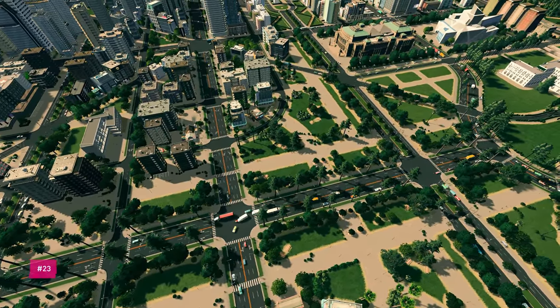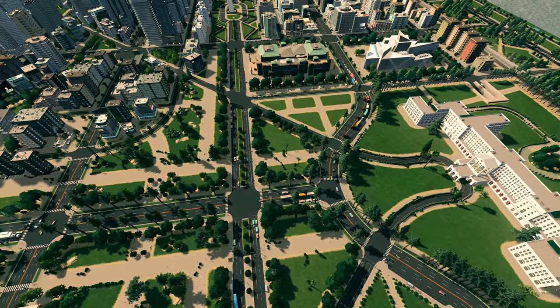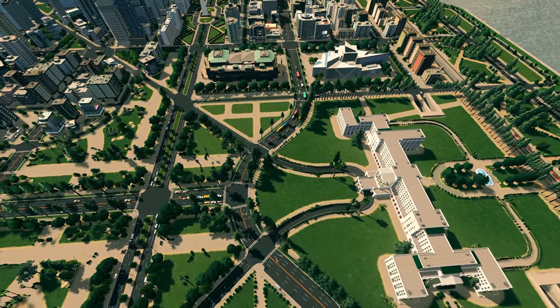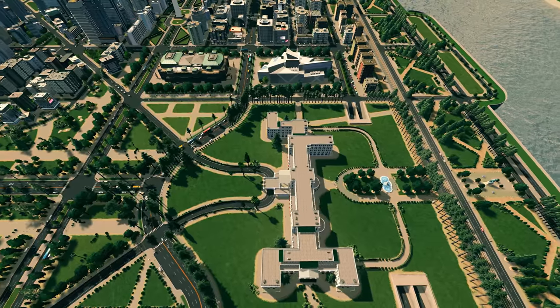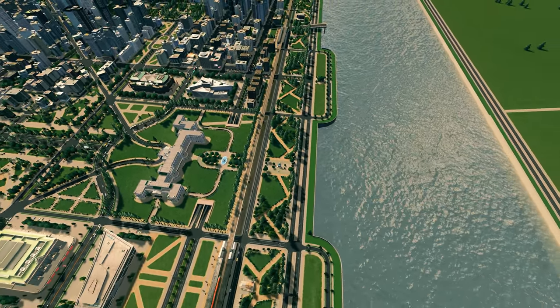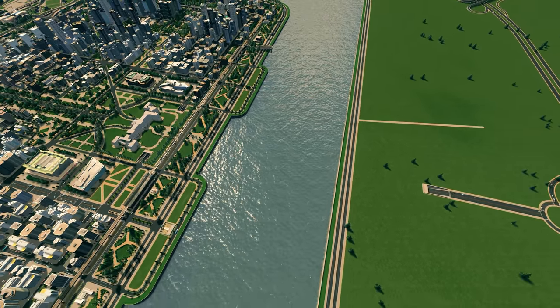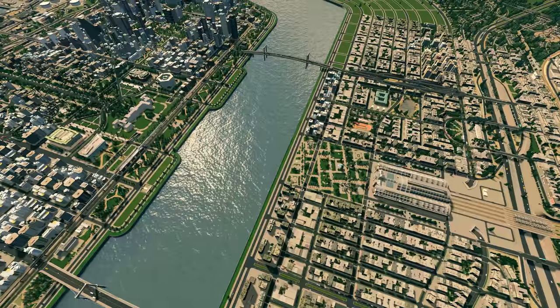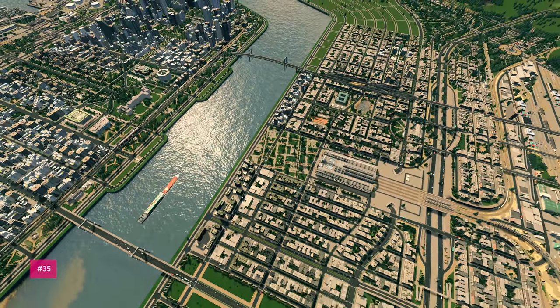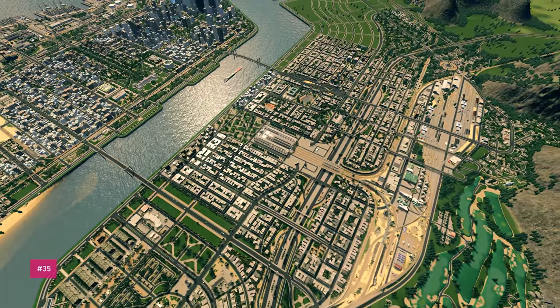This main avenue changed so many times. If I had an older save from like episode two or three, you would have seen it was even more different. By episode 23 the entire area on the other side of the river was completely empty, and then by episode 35 it was like — wow — there's this massive sprawl that just appeared up here.